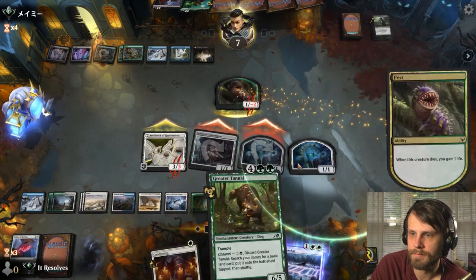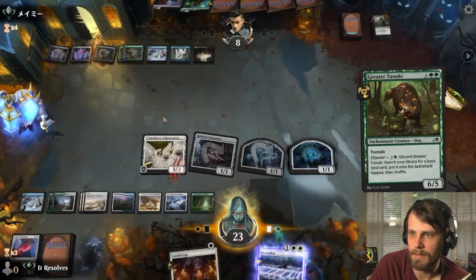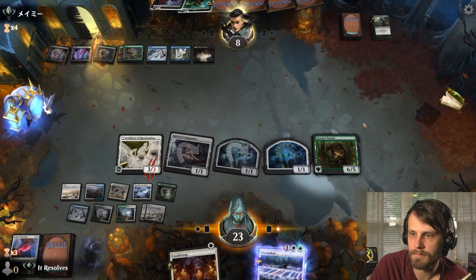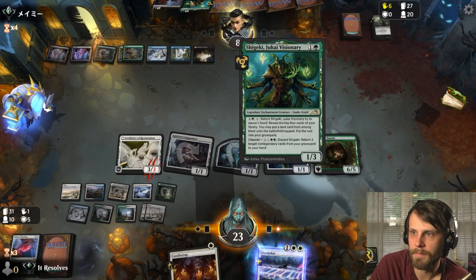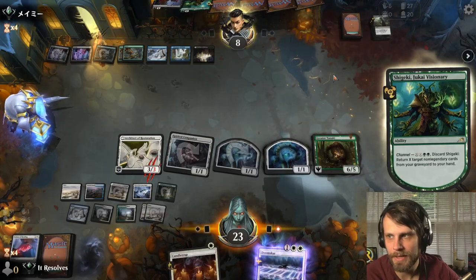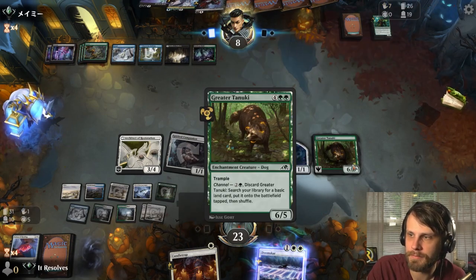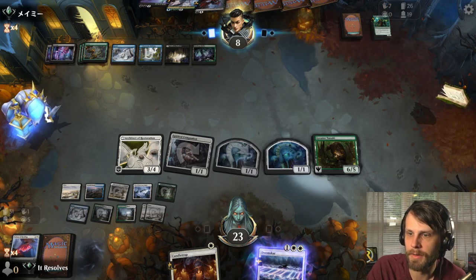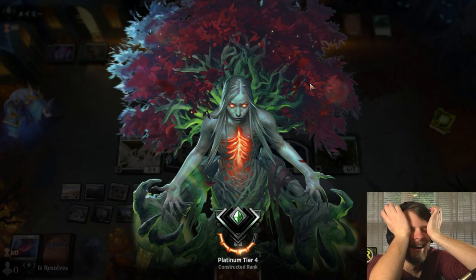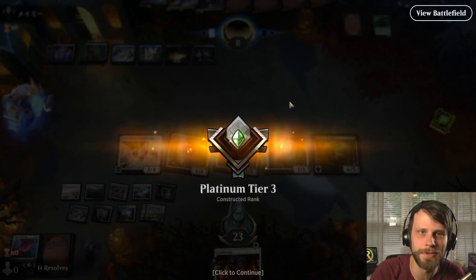So they have Path of Peril and Colossal Sky Turtle — both of which are great. We've got the answer to the Sky Turtle. Path of Peril does hit most things, but look at that — we finally did it! Oh my gosh, what a long game. All right guys, we need to jump into the wrap-up. We ranked up! These games took forever. Let's talk about this deck.